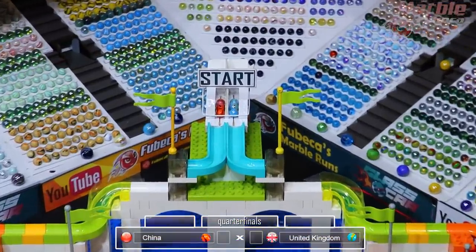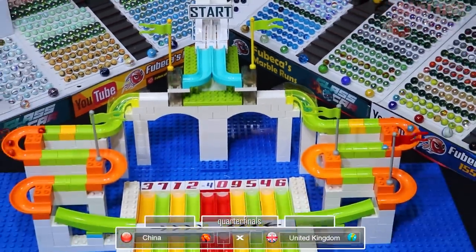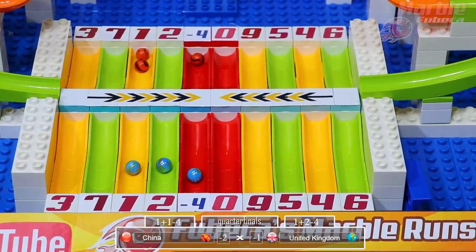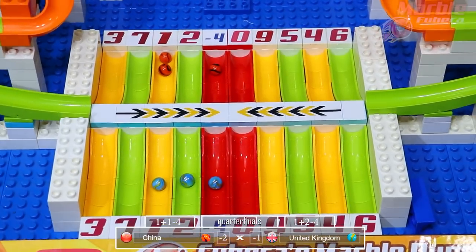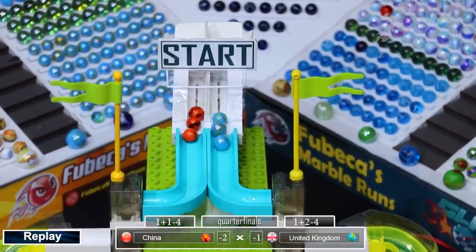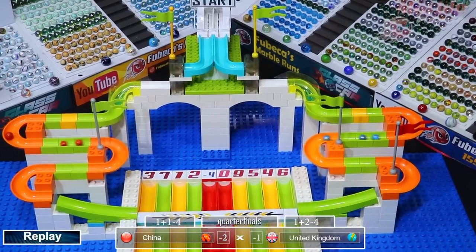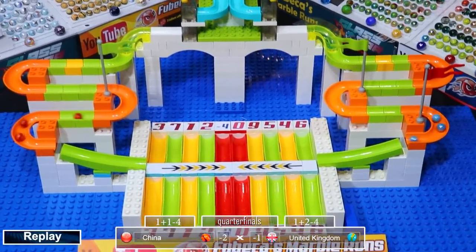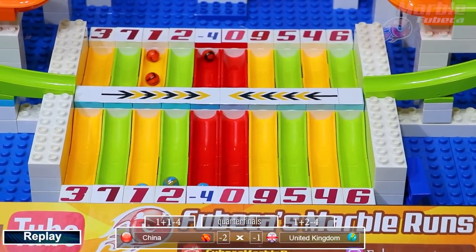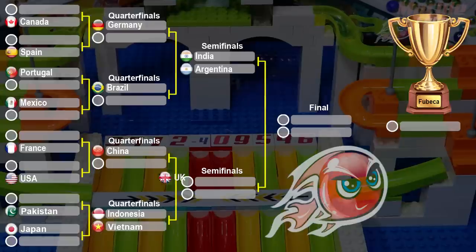Now it's time for China versus the United Kingdom. Both teams get negative four, but the United Kingdom gets three points while China only gets two. So the United Kingdom advances with a score of negative one, while China has negative two. Two negative scores — the UK advances to the semifinals with a negative score, which is a new one here on Kubeka's Marble Runs.